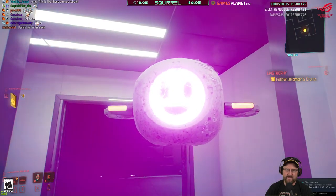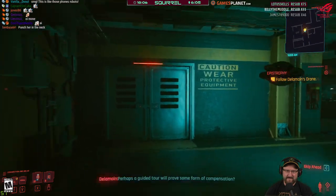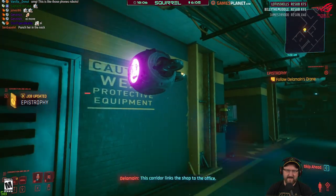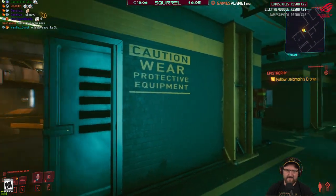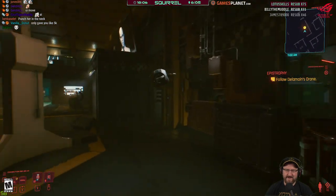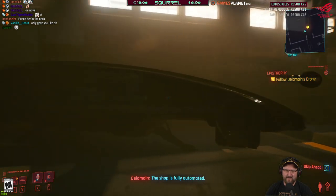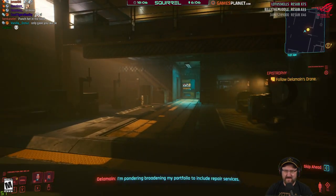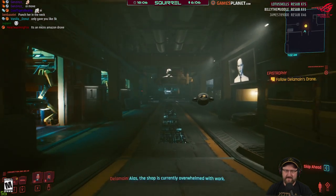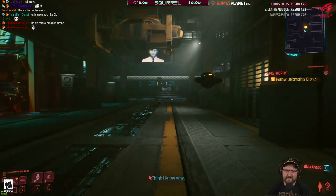Why did he just give us some cash? I'm fully aware customer service is less than satisfactory at the moment. Perhaps a guided tour will prove some form of compensation. This corridor links the shop to the office. Here is where the magic happens — the shop is fully automated.